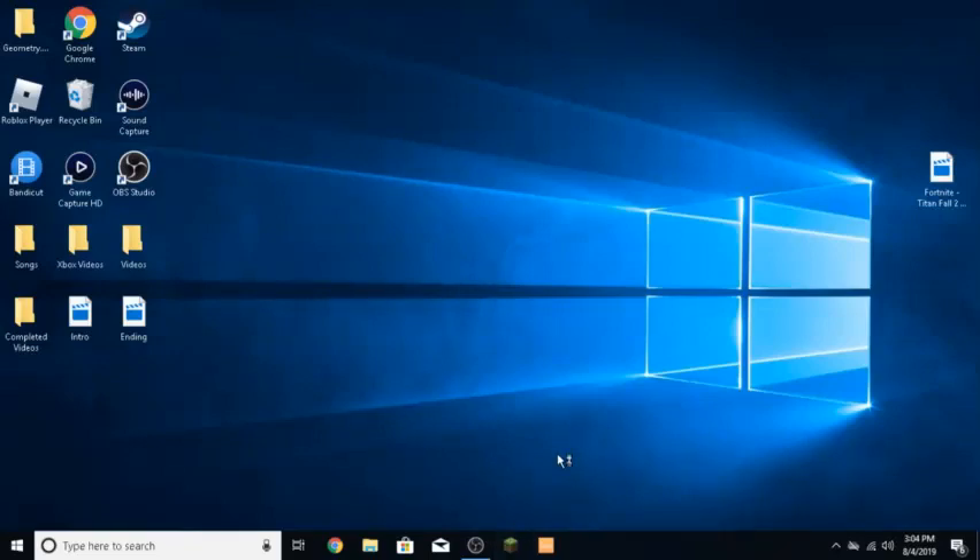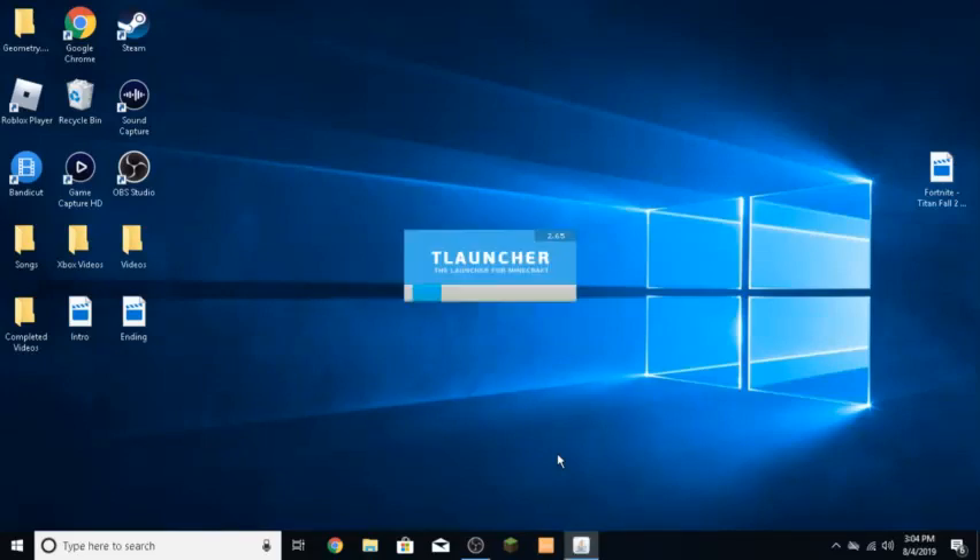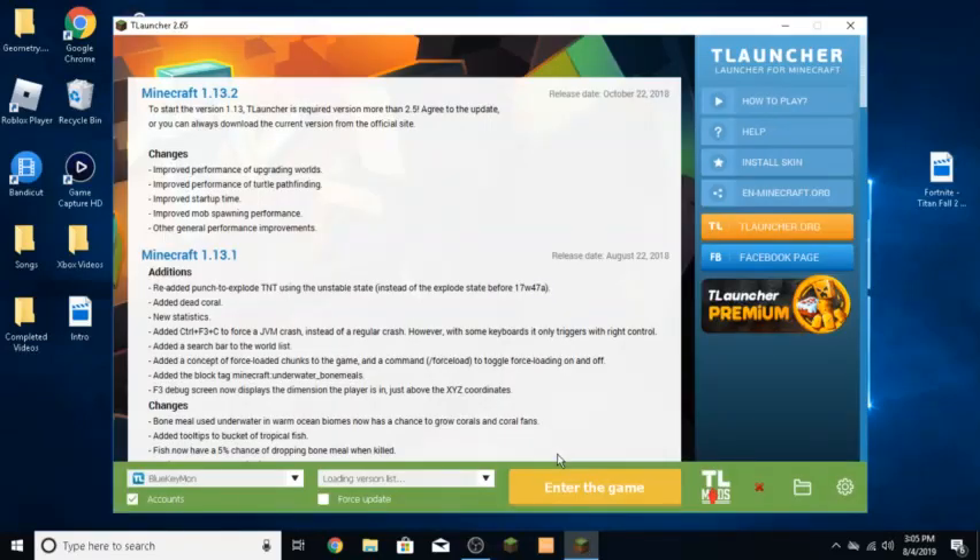Sorry, my computer is acting slow right now so it might take a little bit. I haven't made a video in a while — my last video was maybe a month ago, I think. All right, so now that you are in T Launcher, what you want to do is go down to T Launcher Mods and click on that, give it a sec.